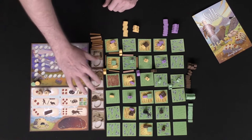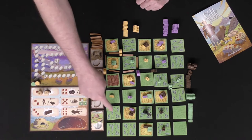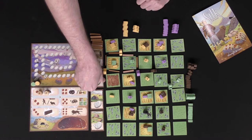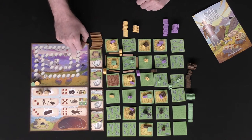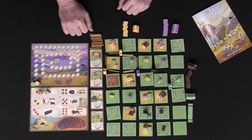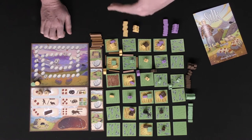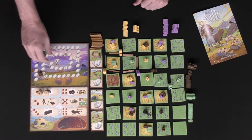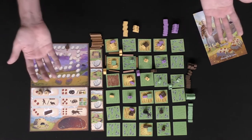There are four objectives. Whenever you complete them, you'll score points instantly by flipping them over. These include: being the first to enclose three different tiles with walls, placing out all of your worms, building a wall five spaces long, and placing out all of your nurseries. The game ends when either all walls have been placed on the board or somebody scores a certain number of points based on player count. Once triggered, everyone else gets one final turn, and whoever has the most points wins Silk.